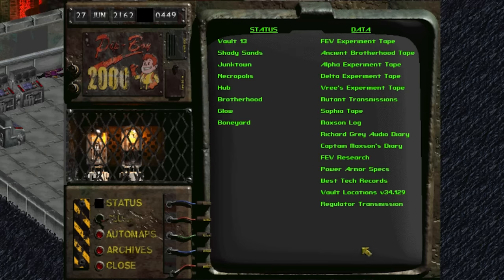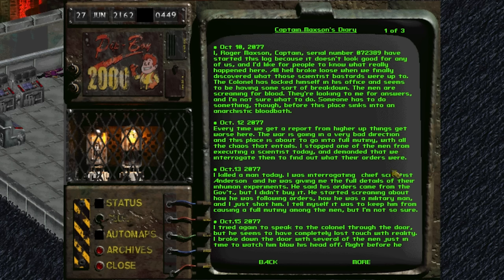Backing out of that log, we move on to read Captain Maxson's diary. If we find Captain Maxson's log here, that means the base from which the ancestors of the Brotherhood of Steel launched their exodus was this one — the Mariposa military base. The ancestors of the Brotherhood of Steel were living and working in the same base that produced the FEV. No wonder they think technology is dangerous in the wrong hands.